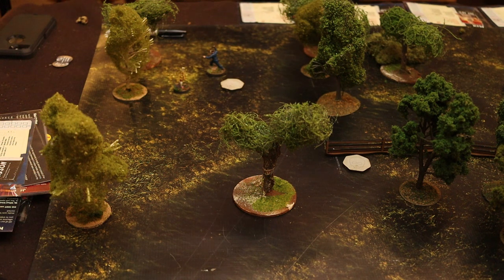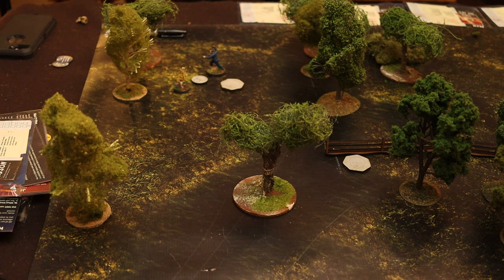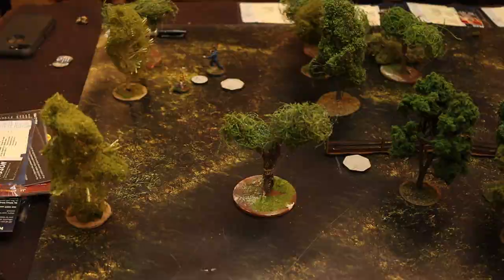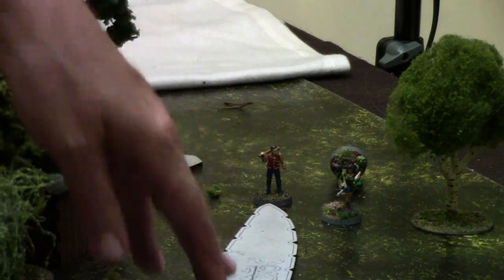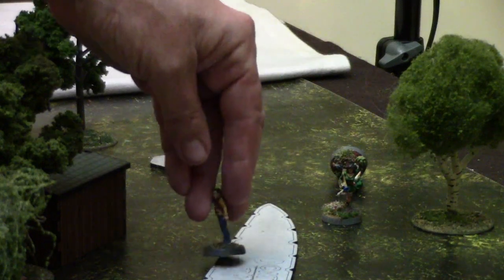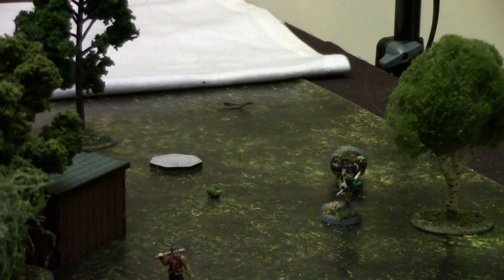Denise activates and uses Stumble Away as her quick action — she needs to roll 8 or under. She succeeds. Then she uses Daddy's Cell Phone as her second quick action — she can only do this twice. On a d20 roll of 6 or higher she can place a supporting character token in her board section. She rolls a 7 — success. A supporting character (a hiker) appears and intervenes between the killer and Denise, buying some temporary protection.